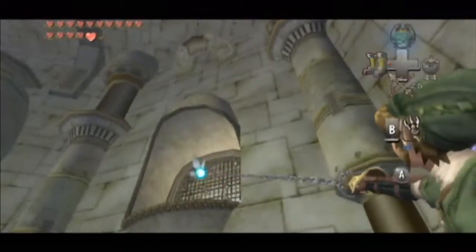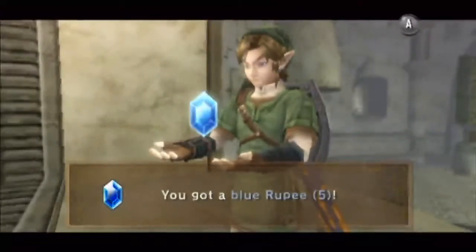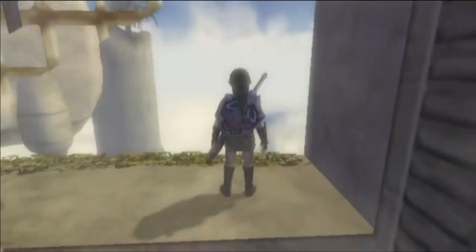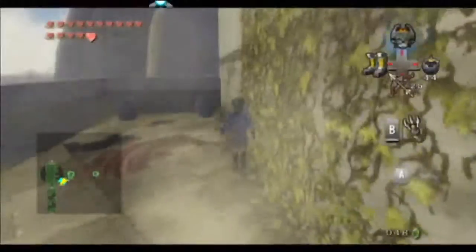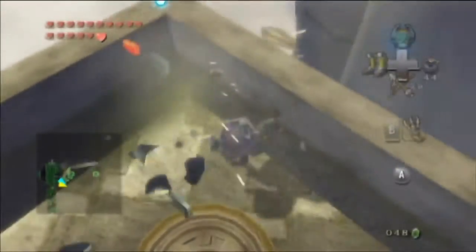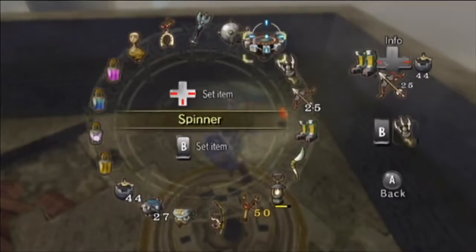We want to grapple this place here, because there's nowhere else we can actually go at the moment. And it takes us outside. And here we have another spinner section, which is nice because this reflects the old Hyrule kind of things.